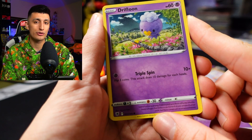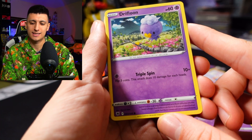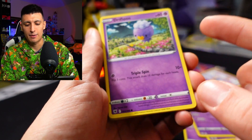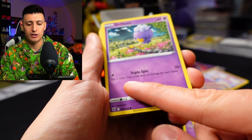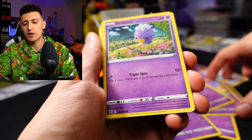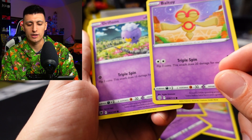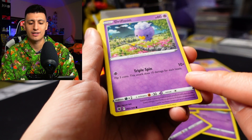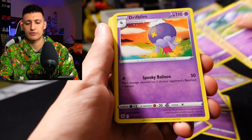Next up, we got Drifloon. If you don't know about Drifloon, the lore is very scary — kind of like Hypno and Drowzee for the OGs. It has one attack, Triple Spin, costing one psychic energy. Flip three coins, 10 damage for each heads. So it's basically Baltoy but with one psychic energy and 10 damage per head instead of two colorless and 20. Not really a fan of Drifloon. There are three copies of it.